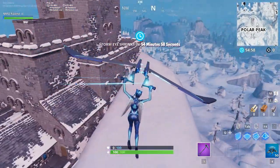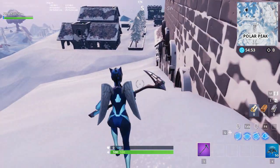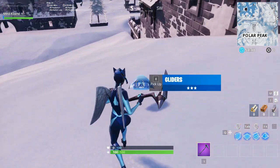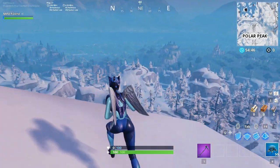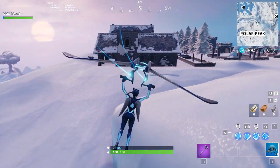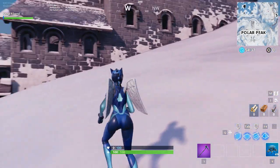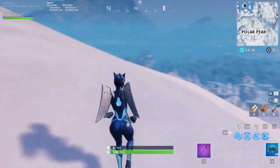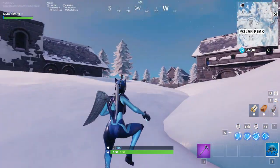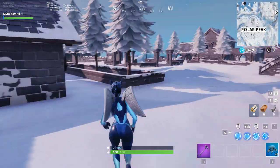That actually leads me to another thing they added into Fortnite - gliders. They added glider redeploys, and this isn't just in Playgrounds; they also added this into the real Fortnite. It works like a regular redeploy except the number of gliders goes down, and once you run out you're out. In Playgrounds you spawn with them, but in regular game modes you do not spawn with them. I think you should get at least one free glider redeploy per game.